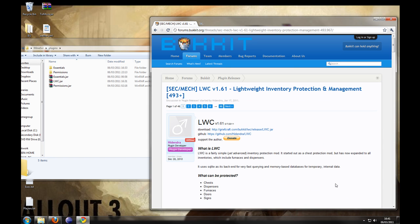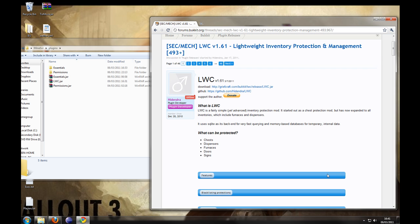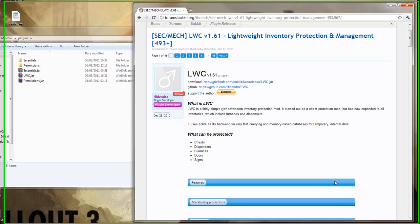Hello everybody, this is Sam here from Rookie Gaming, and today I'm going to teach you how to use and install LWC. LWC is a lightweight inventory protection and management system and it will basically protect your chests, dispensers, furnaces, doors and signs.